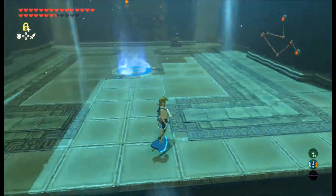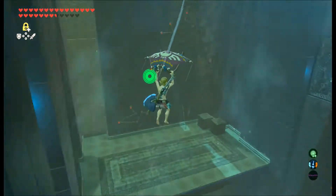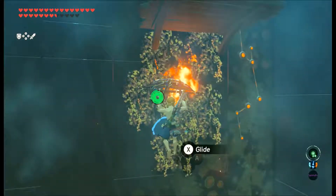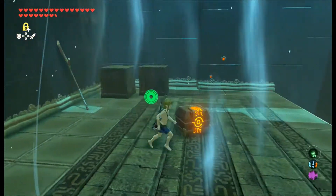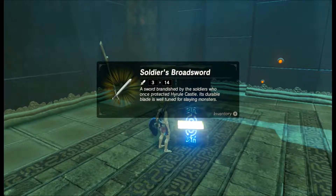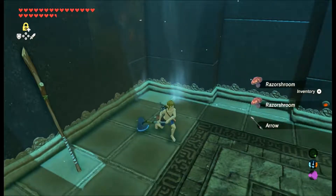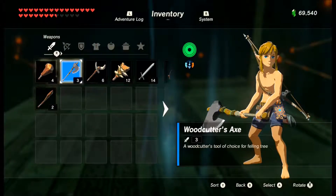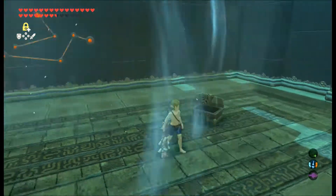Right up here, you can shoot these with a fire arrow and bring down this treasure chest. Open it up and we get a soldier's broadsword — currently the strongest weapon we can get in this part. Grab this Boko Spear too. As for food items, hold on to them the best you can unless you absolutely have to use them — you will be rewarded later on. There's a cooking pot around floor five or six.